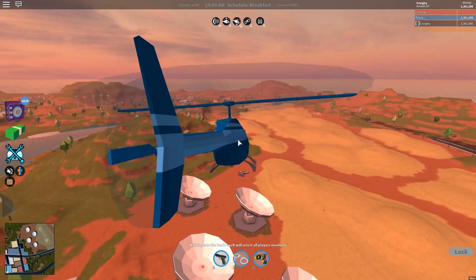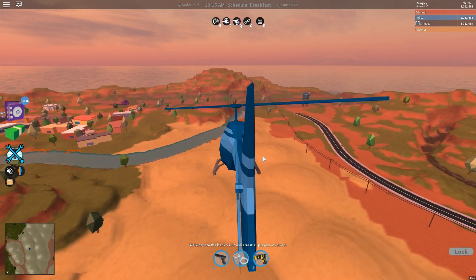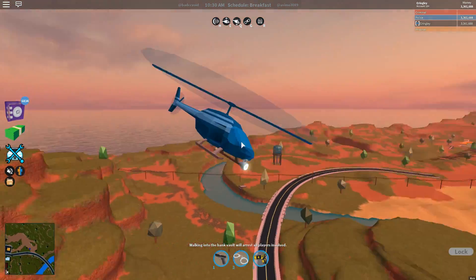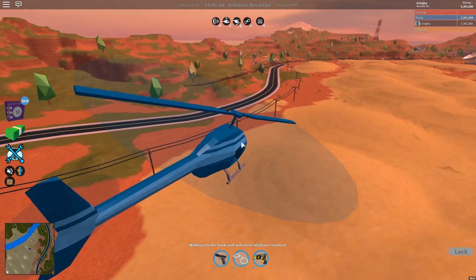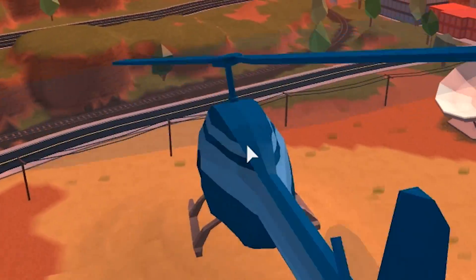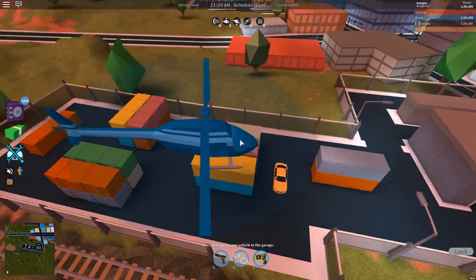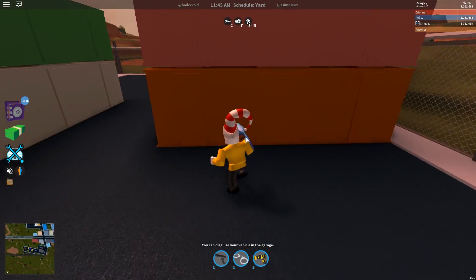I want to make this next spot more of a challenge. On my stream the other day I was trolling people with the helicopter, dropping them inside the volcano. I don't know if it's the best idea to put the cash in the volcano since you can't get inside unless you fly or jump in, and by the time you're in you're pretty much dead. So we're not doing the volcano. Do we hide it in an alleyway? No, that's probably too easy for helicopters.